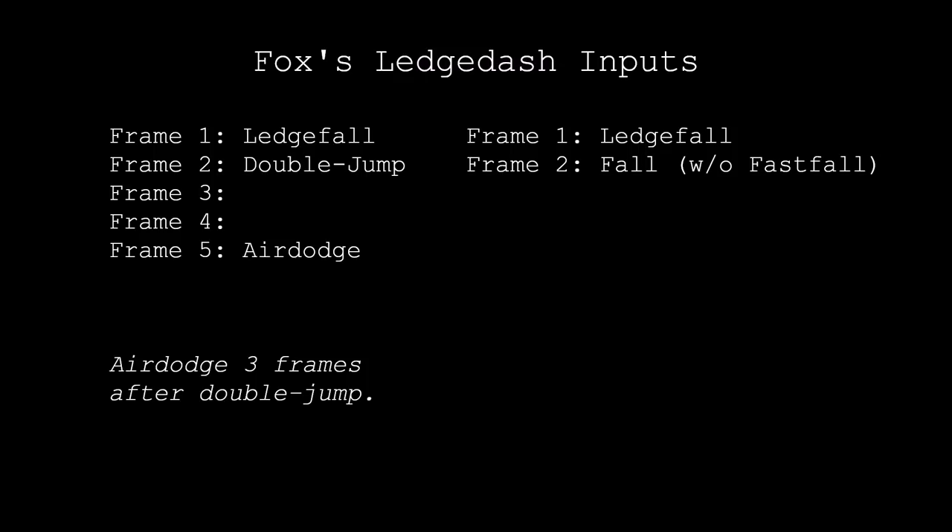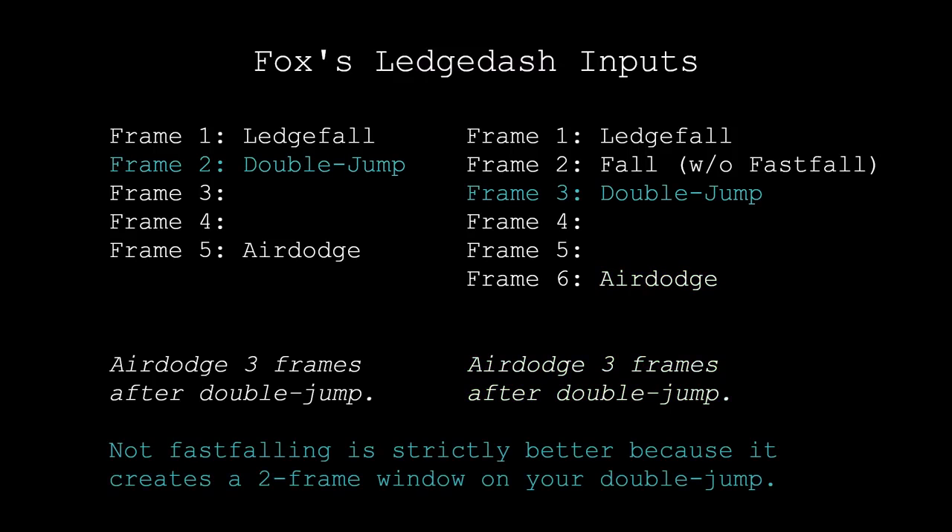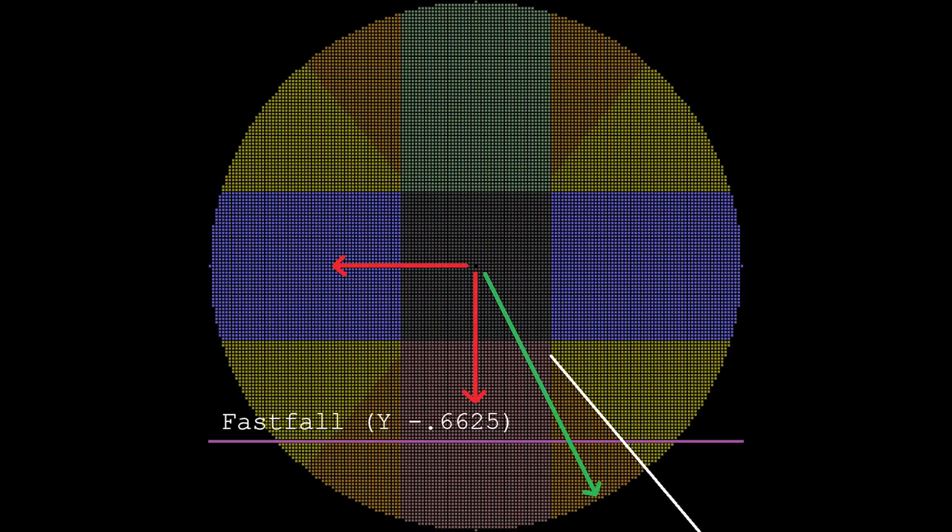In theory, the workaround is to ledge fall with an analog stick input that cannot perform a fast fall. This way if you make the same mistake, Fox won't dip down as far on frame 2, and can succeed a ledge dash with the same input timings even if you initiate the jump on frame 3. The takeaway is that by not fast falling, you create a 2 frame window for your jump input as opposed to a 1 frame window if you fast fell. However, the problems with not fast falling exist in actuality. All of the methods that can be used to avoid a fast fall make no effort to jump forward, and while these travel routes can spend a few extra frames to make it forward, you'll be wasting intangibility frames in the process. For these reasons, trying to avoid fast falling creates more problems than it solves.